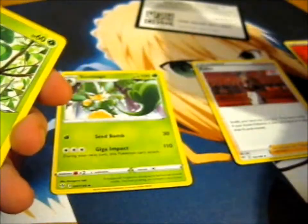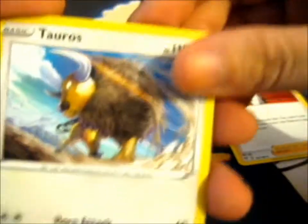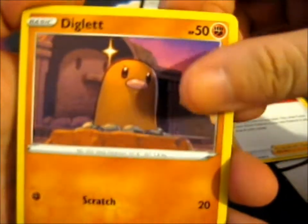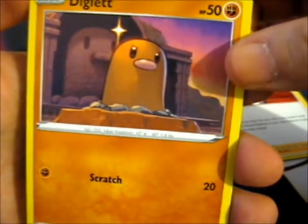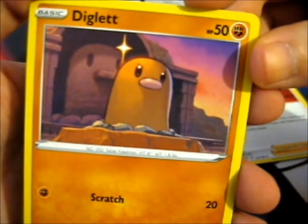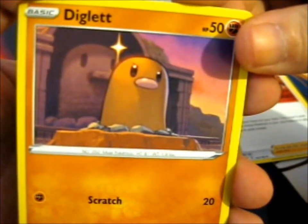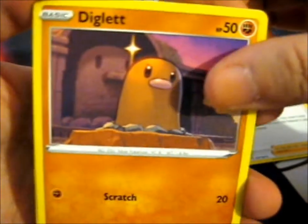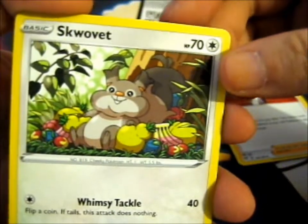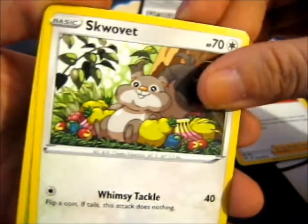Oh, we got Pan Sage — we got the Evolution Chain there. Taurus, Diglett. It's very sharp — it's got that teen-eye type of thing that comes to mind. But anyway, we got a chubby fat squirrel. A Squirtle-vet? Is that how you say it? I have no idea.